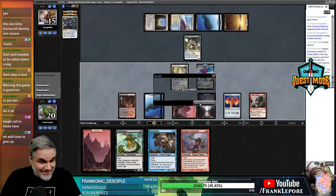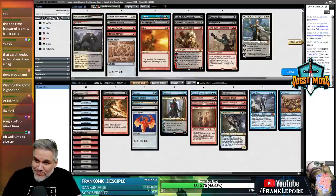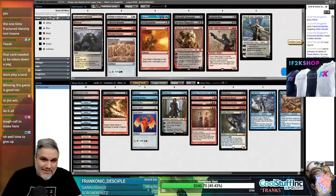Emrakul's a real - actually, she's a lady. That's a good point. What do we see? Fractured Identity, Wall of Omens, Library of Alexandria - that's pretty much it.